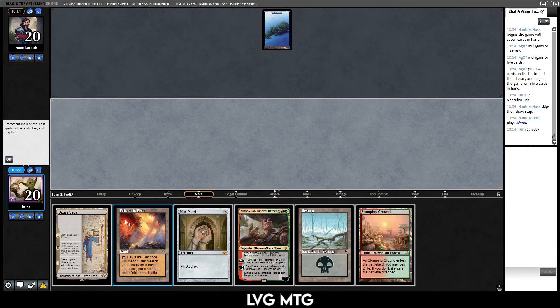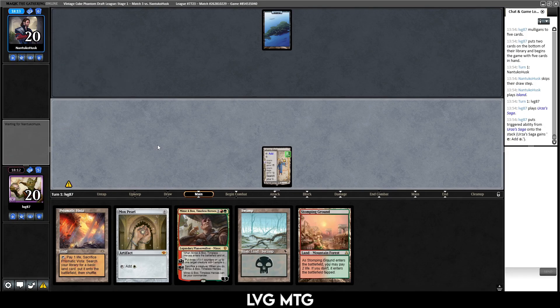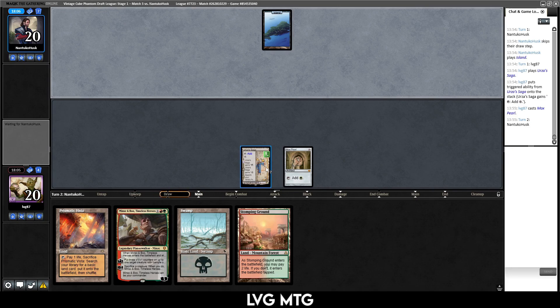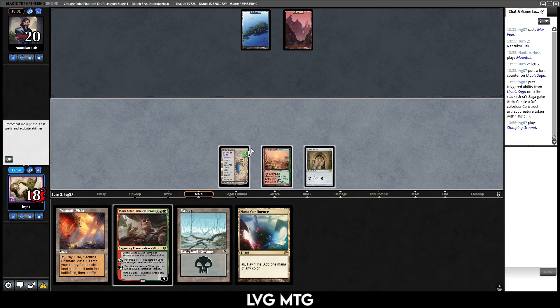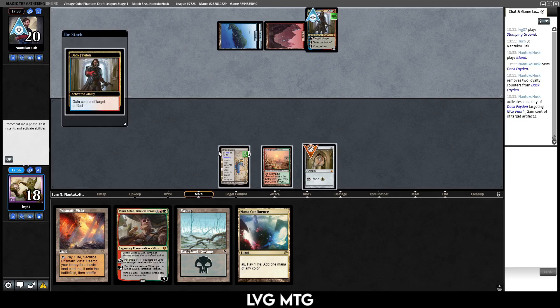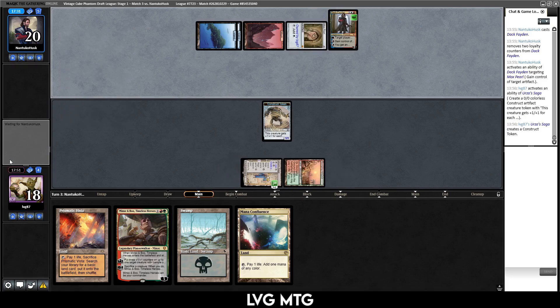Stomping Ground — not a bad draw. Oh, with this I don't need to show them the Mox Pearl yet. Oh — I don't want to get Mox Pearl countered. If they turn two just play land, untap, counter my Mox Pearl — I can't make a token with the Saga and it seems pretty important to be able to do that. Currently on my only point of the Stomping Ground. Untap, Path — you don't put Pestermite in your deck and not have the Twin combo in there somehow. Dack Faden — oh that's pretty good, because now I can't make the second Saga token.